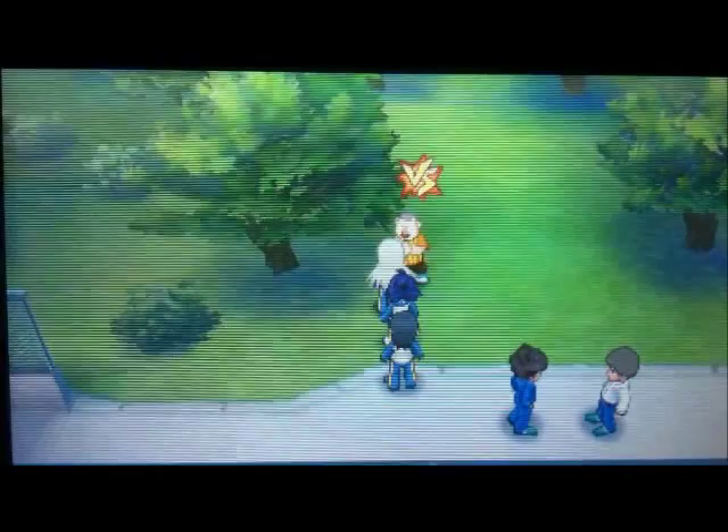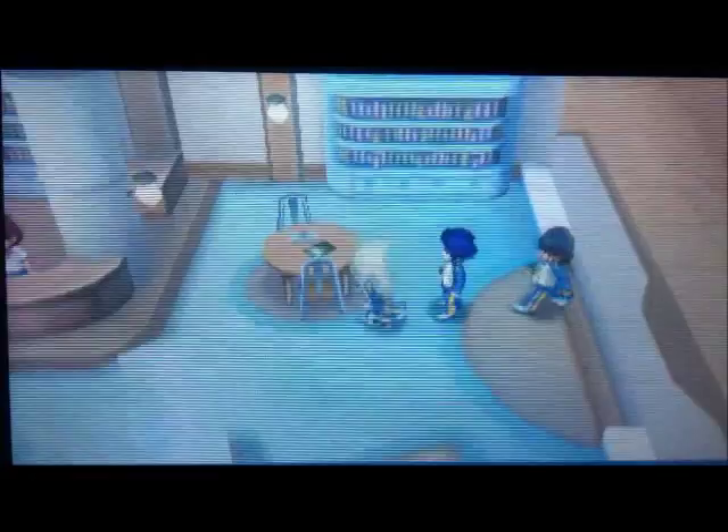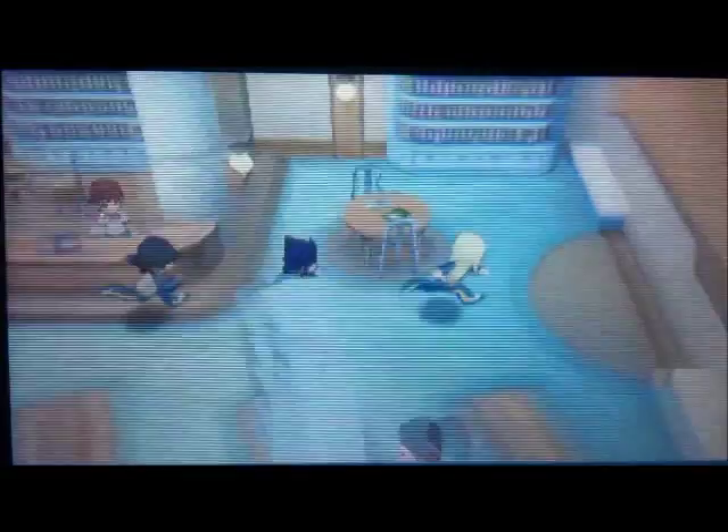Next are the photos: the book and the fountain. The fountain is really easy, but I'll do the book first. You want to go here — there's a library, and the photo is of the moving book in the background there. For the fountain, go back over here and the photo is right here. It's really easy.